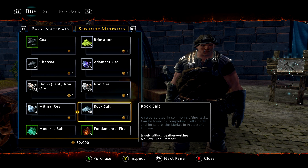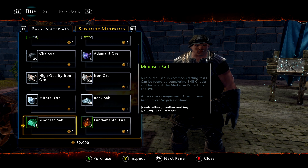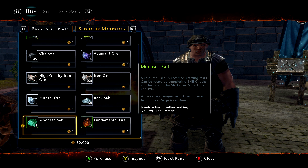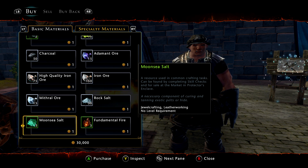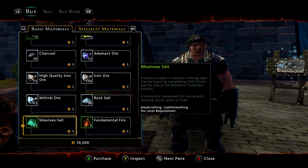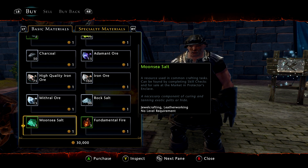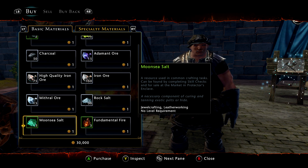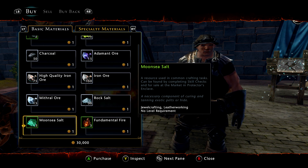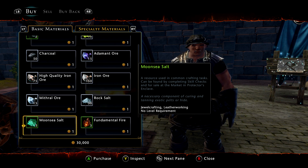I've done the math. You can buy rock salt or moon sea salt — they both equate to the exact same thing. If you take 30,000 guild marks, which is the maximum guild marks you can have, that would give you roughly 90,000 moon sea salt, which you would then be able to sell to a vendor for roughly 2,250 gold. So almost as much gold as I have.